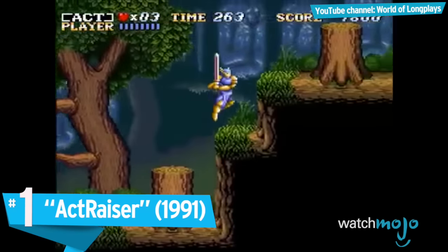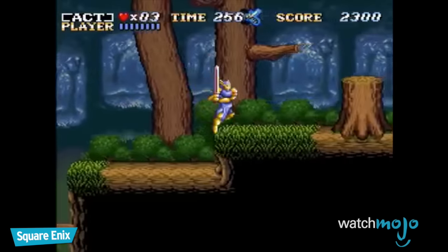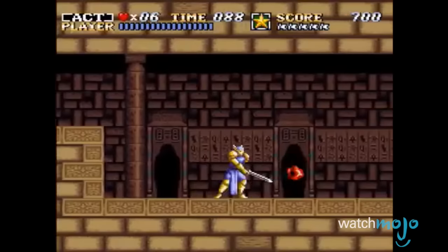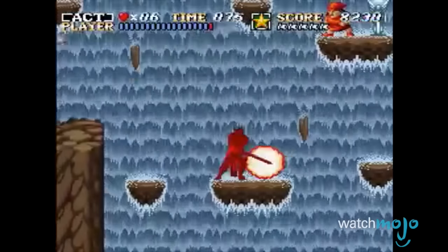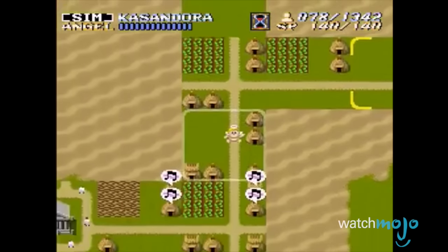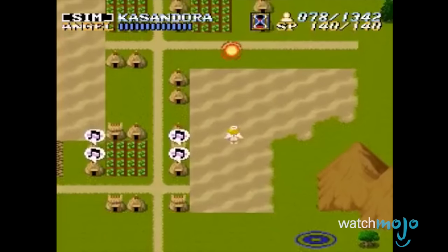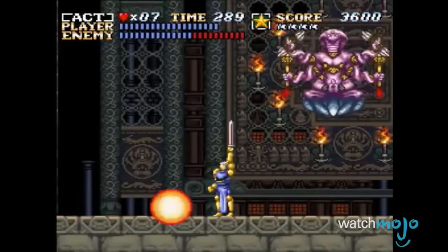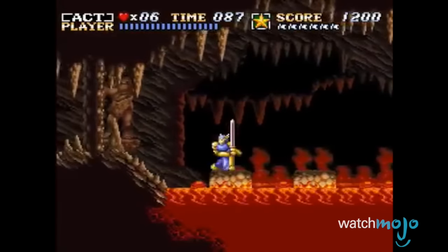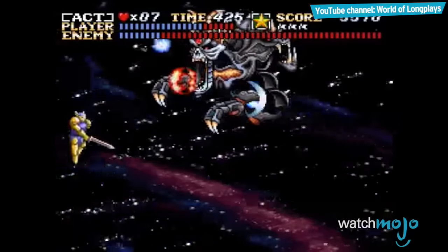Number 1: ActRaiser. Combining epic monster-slaying platforming and civilization-building simulation, this revolutionary hybrid seems to be laying the foundations for a massive future franchise. Both gameplay elements are seamlessly linked — if the statue wasn't on the ground hacking at beasts and chasing down Tanzra, the angel wouldn't be able to oversee the progression of your fledgling, god-fearing people. All of this godly action is underpinned by a resounding score by Yuzo Koshiro, providing the perfect complement to the game's surprisingly discerning commentary on religion and the role it plays in our society. Unfortunately, the one lonely sequel we got dispensed with the city sim features, leaving us wishing that we had the god-like powers to put that mishap right.